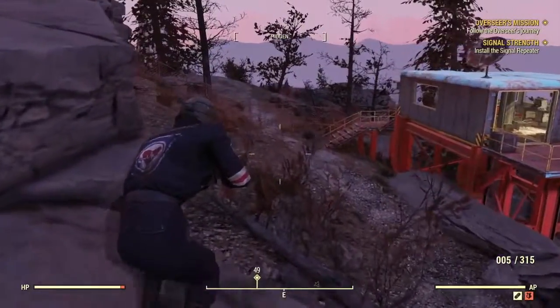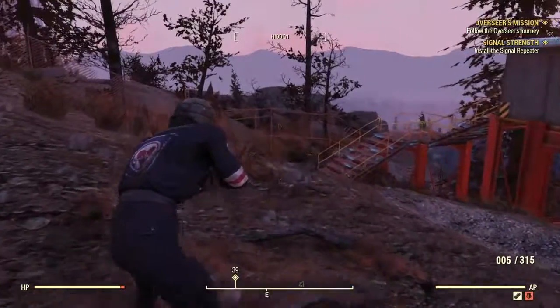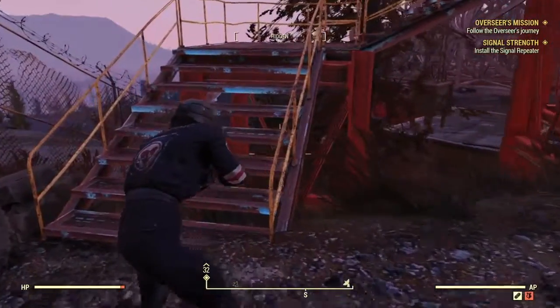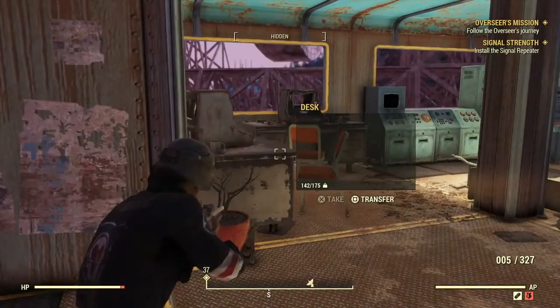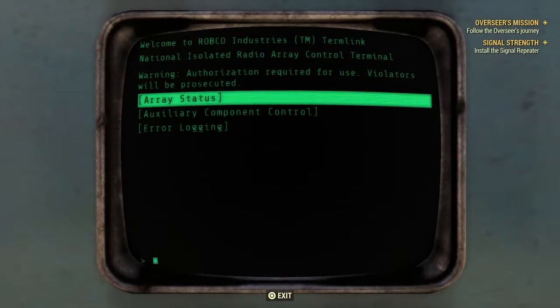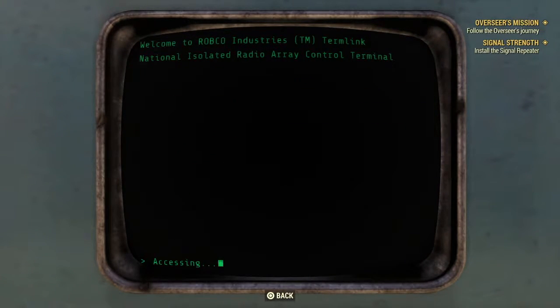VATS doesn't seem to like picking up things inside buildings. Let's go down here. Vatsing as we go. Caps. Molotov cocktail. This looks interesting — there we go. Warning, authorisation required for use. Violators will be prosecuted. Current radio silence broadcast — offline, empty, unpowered. So that's the slot that was empty and unpowered.